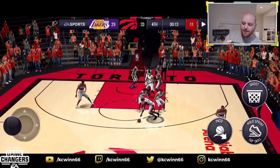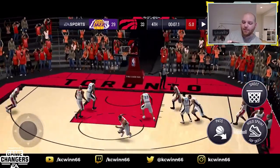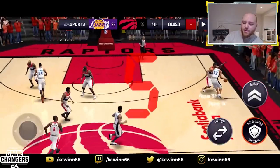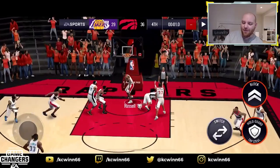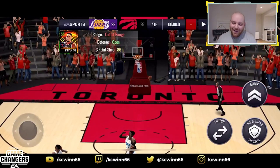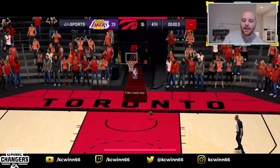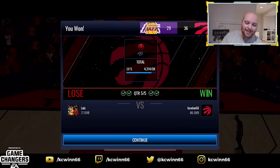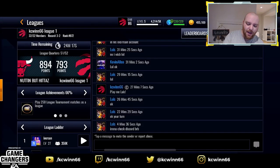Bill Russell's right there — I didn't want him taking a three-point shot, but that's Donovan Mitchell who hits the shot anyway. Bill Russell gets the stop, a last-second shot with Pippen that misses. Bill Russell is looking real solid. We win this game 36 to 29, and we're gonna jump right in against Iverson.